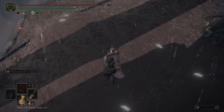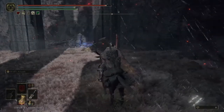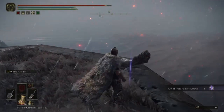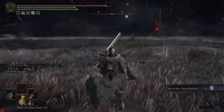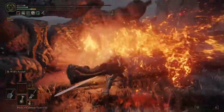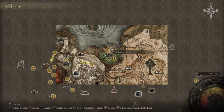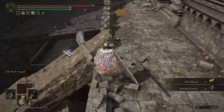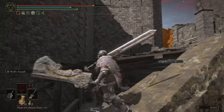Once you get down, don't go right - there's a big giant, he'll just be right there on the cliff. Looks like it's gonna be a good item but nah, it's trash. And the giant gives you nothing.